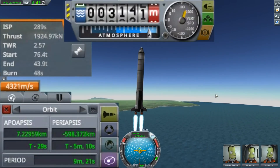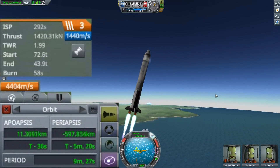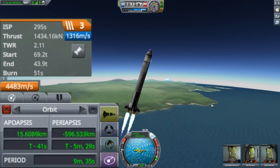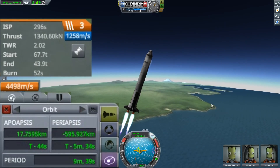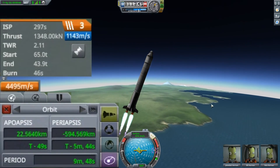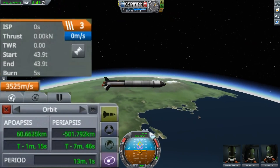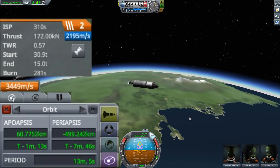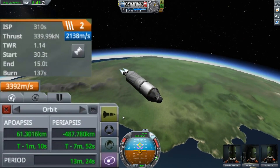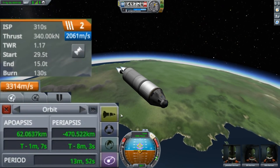The new altimeter is nice because up until now we only had sea level — so if you landed on a mountain it would read 3000 meters, but in reality you'd be only 100 meters above ground and would crash. This is a helpful improvement. On the left hand side you can see the Delta V going down and my thrust-to-weight ratio increasing. I'm going to try to keep it around 2, not above 2.5, so I don't get too much atmospheric drag. Now I've got my stage separation, with the stage indicator switching to stage 2 with new Delta V readouts, and my apoapsis is closing in on leaving the atmosphere at 70 kilometers.